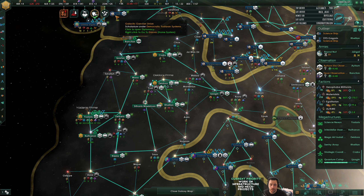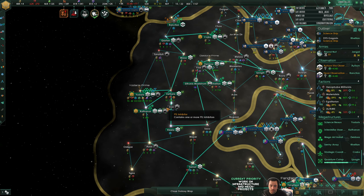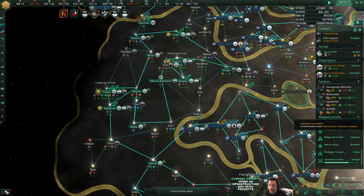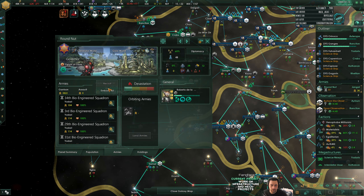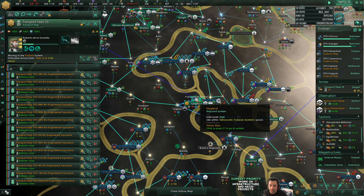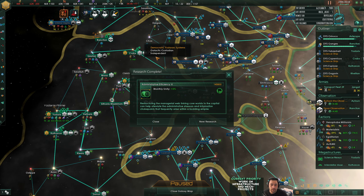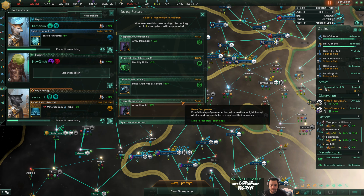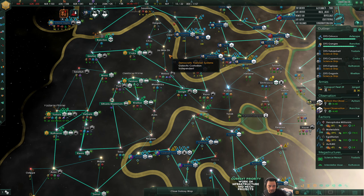Why do I care about a gateway? Why would the game even inform me? I don't care about gateways. Technology discovered. Food's really good. Maybe I'll do command limit - get mega fleets.